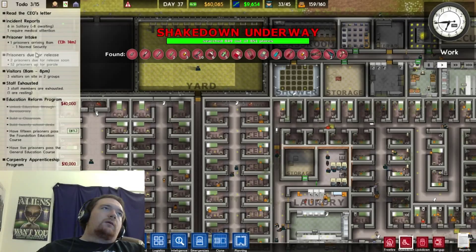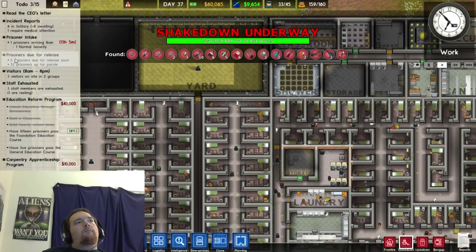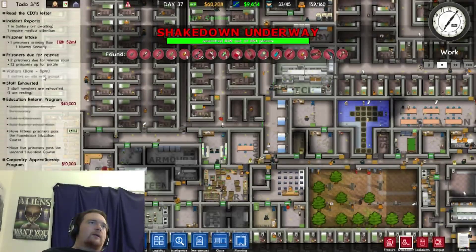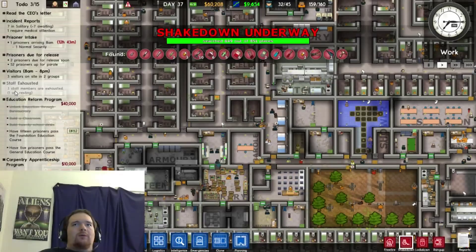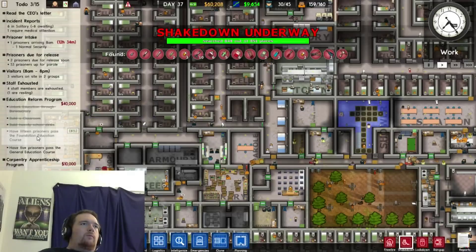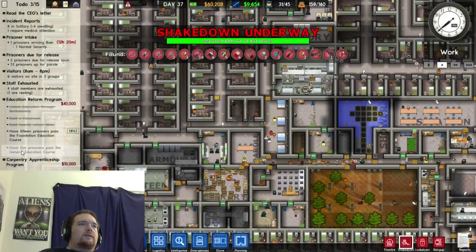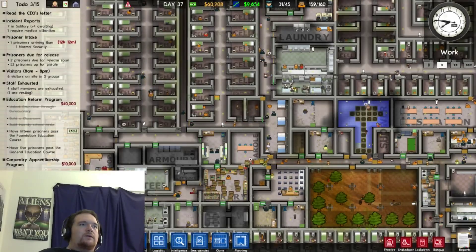Over in my to-do list: prisoner intake, incident report, six in solitary, one requires medical attention, two prisoners due for release soon, 52 up for parole, three visitors on site and two in groups. Three staff members are exhausted, one is resting — I should probably make a new staff area. Once 15 prisoners pass the foundation education course I'll unlock the next education reform milestone.